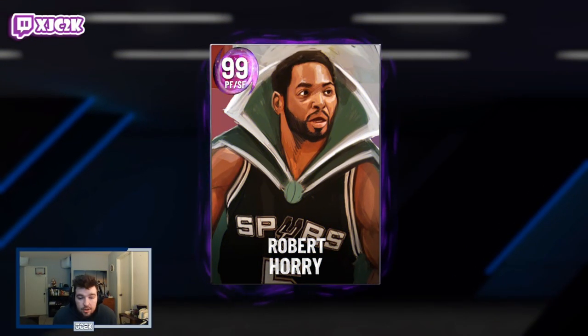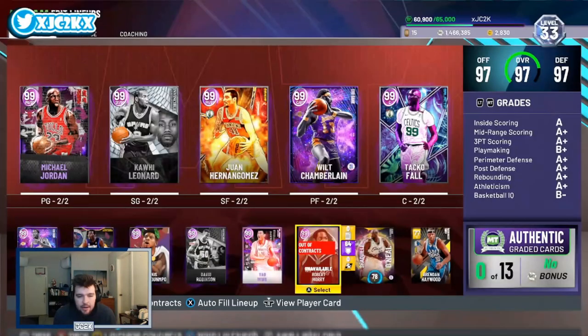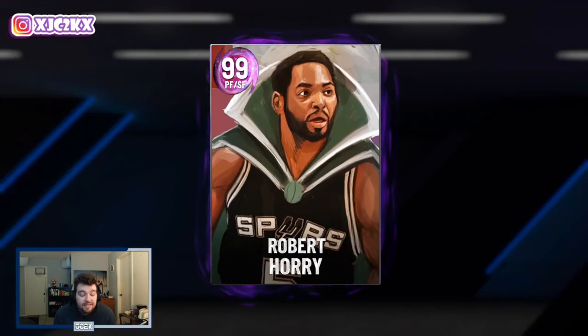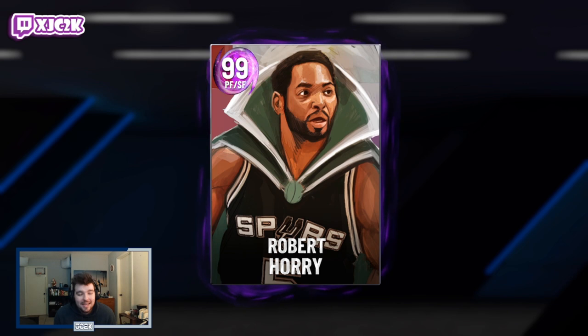In conclusion, Rob Ori is definitely a pretty solid card. As you saw in those three games, he does need playmaking badges and defensive badges to really reach his full potential, but he's got a good release, solid movement, and solid size especially as a small forward at 6'10". He's not a top-five small forward — I wouldn't take him over guys like Jones, Thon Maker, or Jonathan Isaac — but he's a very solid card you can 100% use on your squad at small forward or even power forward. Hope you enjoyed — hit the like button, leave a comment, and subscribe. I appreciate y'all, peace.